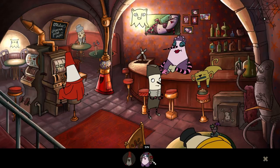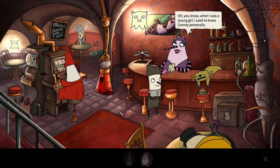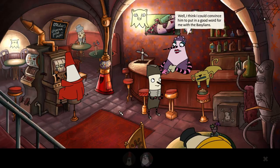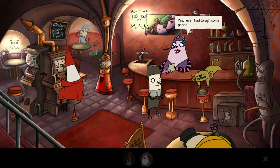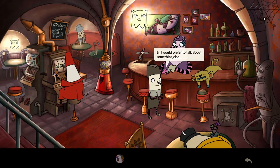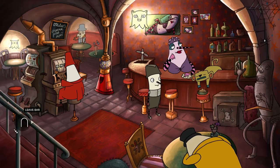How come you haven't been turned into stone yet? 'When I was a young girl I used to know Conroy personally — I think I could convince him to put in a good word for me with the bazillions.' How did you do that? 'I can't tell you. I even had to sign some paper.' Alright, I think I have everything I need to get the needle.